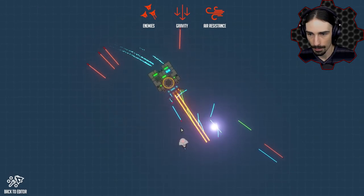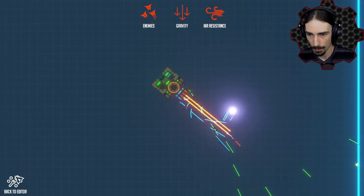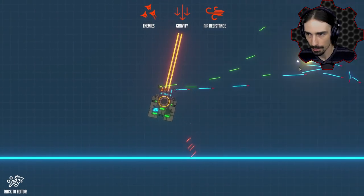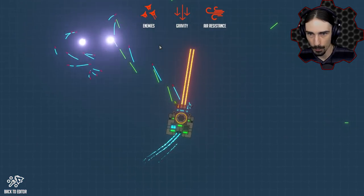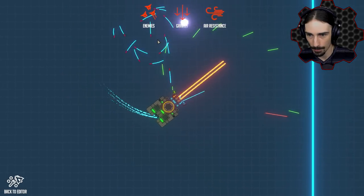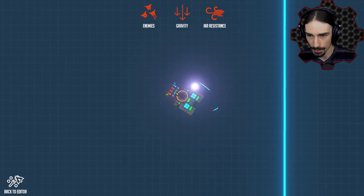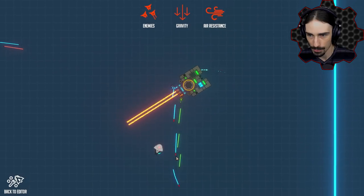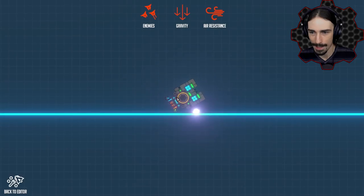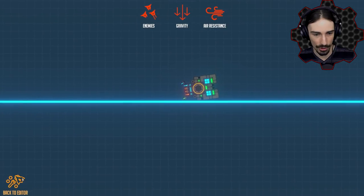We're doing pretty well with energy — if I'm just shooting constantly, look at all these weapons, look at all this stuff going everywhere! I feel like we're owning right now. I'm running out a little bit on one of these, but the others are recharging it pretty fast. I can't go backwards — that's not good, I can't even turn right now. We just found a flaw: we need reverse thrust.